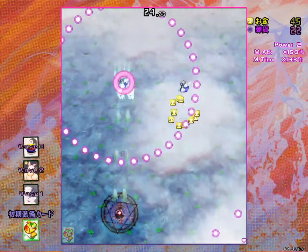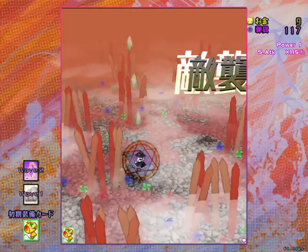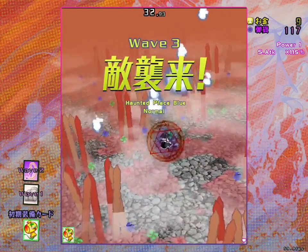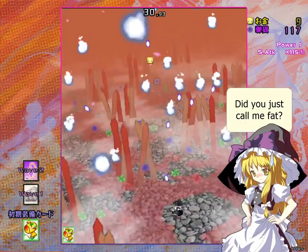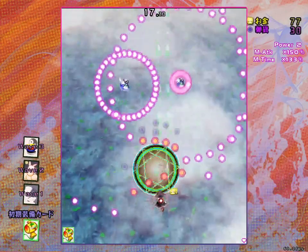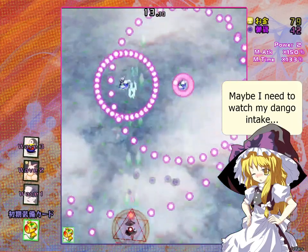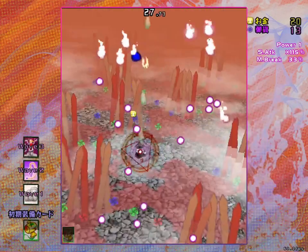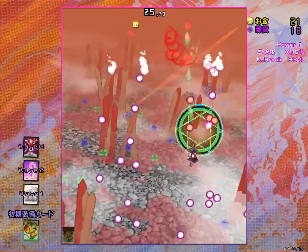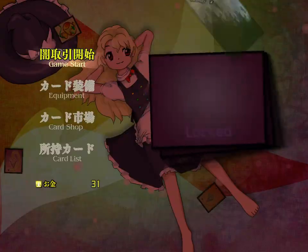Besides slowing down bullets, the Magic Circle can also damage enemies. It's a little hard to do this because you have to go into point-blank range, and Marisa is a little bit slow in this game. But if you want to bring a knife to a gunfight, then Betjoli's Magic Circle and Futo's Plate can increase your Magic Attack and Magic Time, respectively. There's also Magic Break from Flander's card, which allows your Magic to delete some bullets.